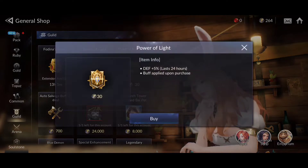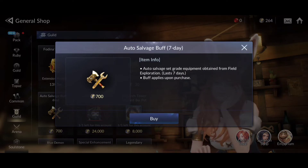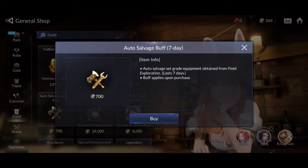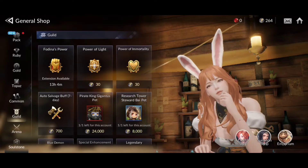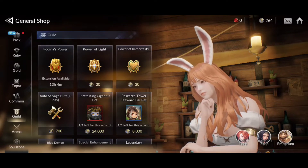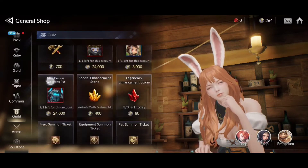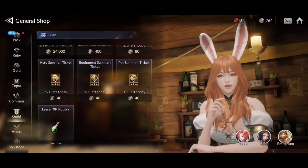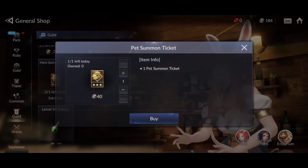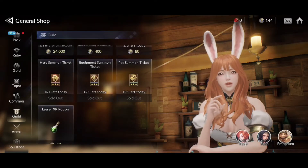You can also pick up the defense buff, HP buff, or the auto salvage buff, which lets you auto salvage items in the field of exploration — mainly handy if you have maps and plan on letting the game auto grind. What I would definitely pick up are the summoning tickets: a hero summon ticket, an equipment summon ticket, and a pet summon ticket — one of each available each day.